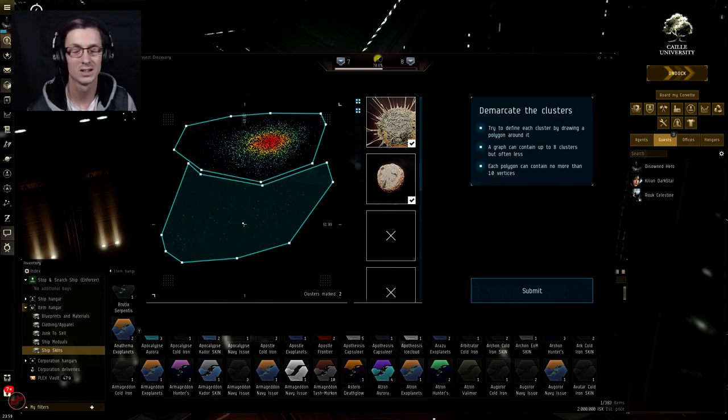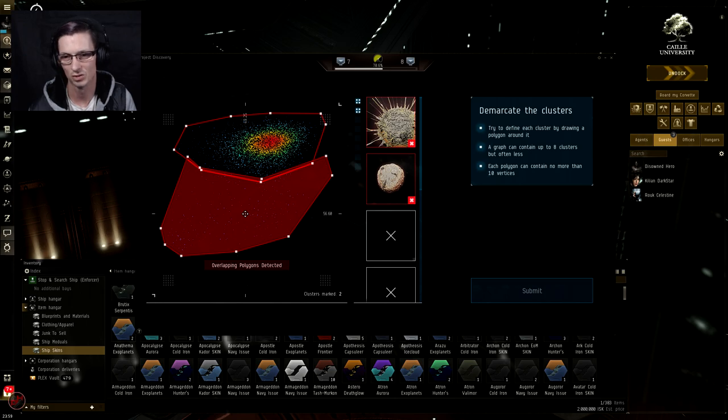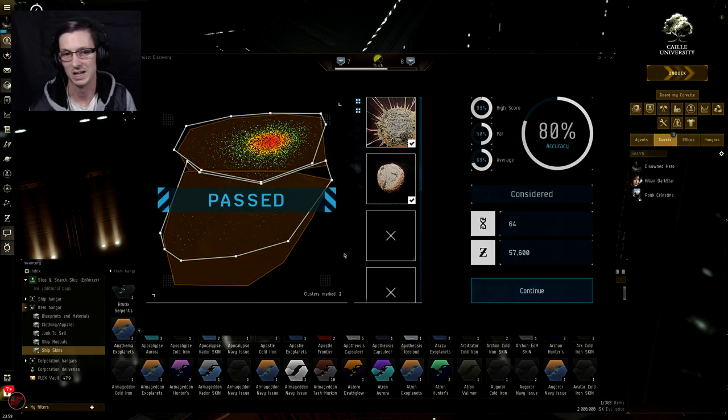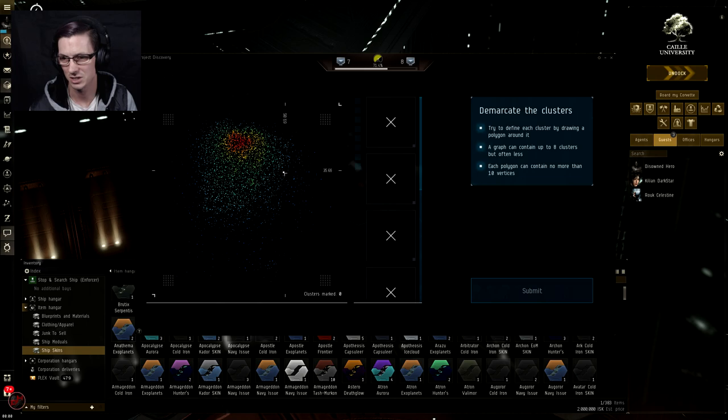There's my two clusters. Hit submit on that and it's passed. My accuracy wasn't as great on that one — I probably left some dots out down here. But I passed it, my accuracy is going to go up, better factor has gone up to 71.4%. That was definitely two clusters. Just need to keep going. Let's keep going and actually unlock a crate and then open some crates and see what's inside.